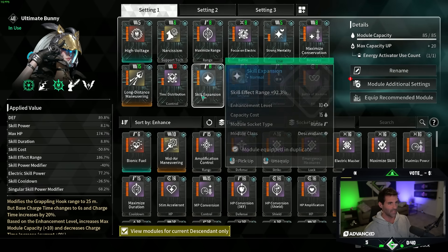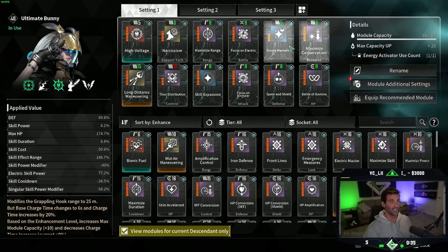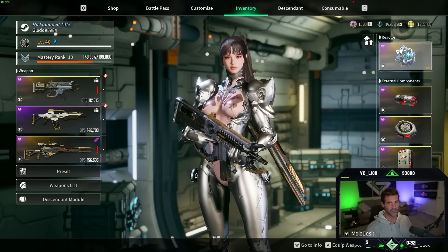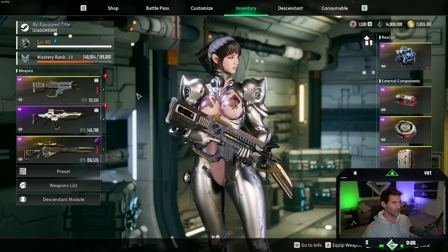Literally every single one of these mods is absolutely needed. You cannot swap anything out if you want the max range and the infinite sprint. This is truly an infinite sprint. Especially if you had a purple or a gold skill cost, you would never, ever run out of MP unless you stop sprinting.